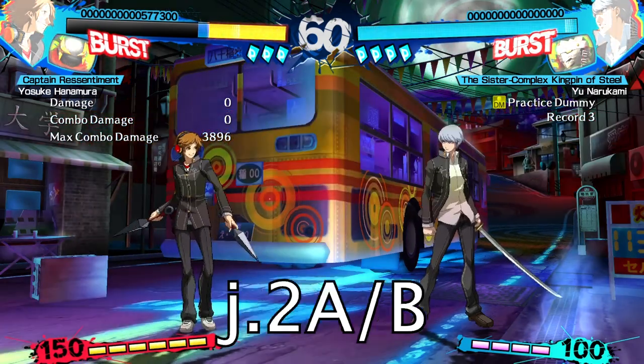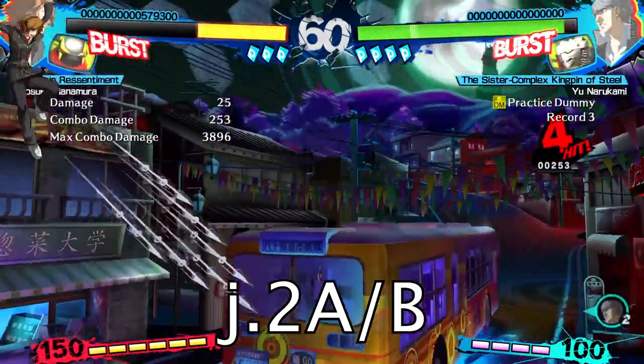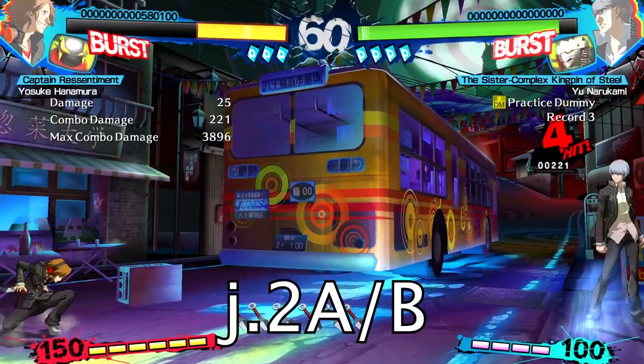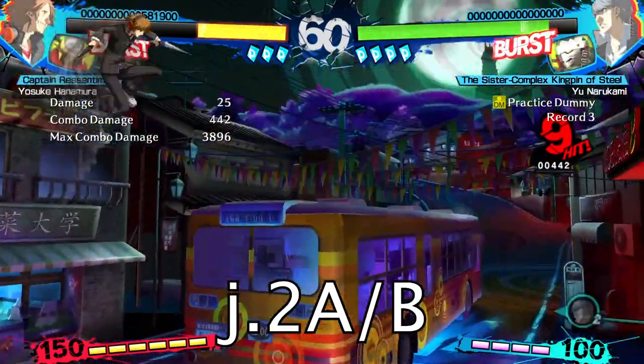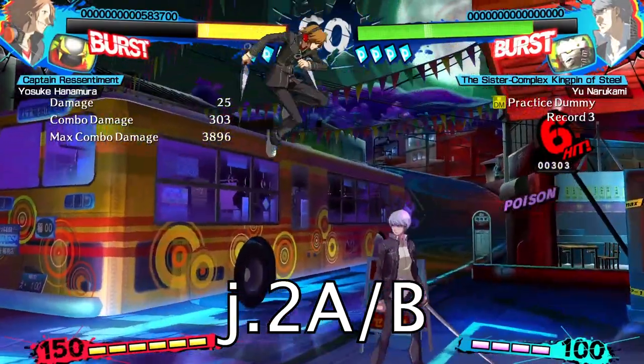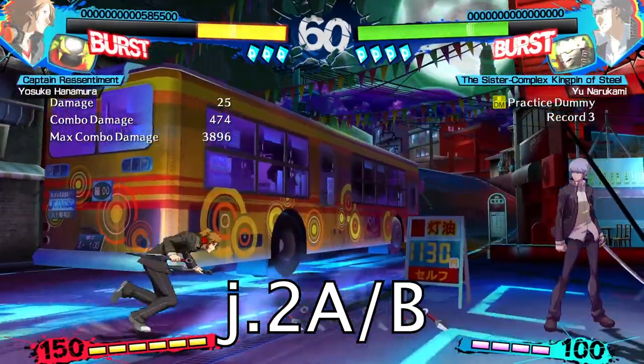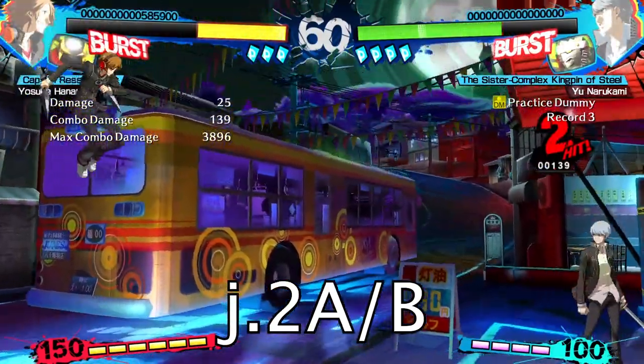Yosuke's only projectile is his kunais, which can be executed by jumping and pressing down plus A or B. Yosuke throws the kunais at different angles depending on whether you use the A or B version. You'll typically be using the metered version exclusively in combos as an extender. Worth noting is that the enhanced version inflicts poison.